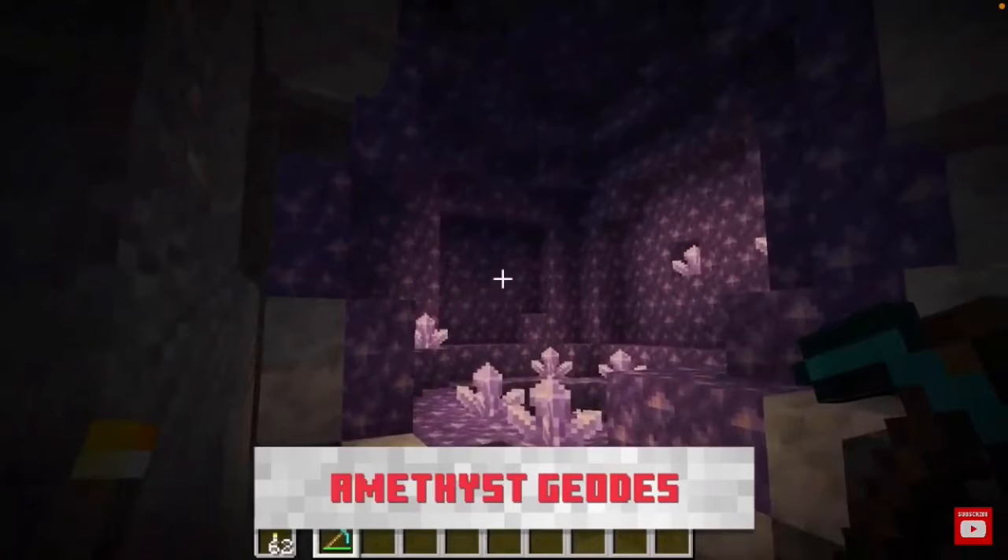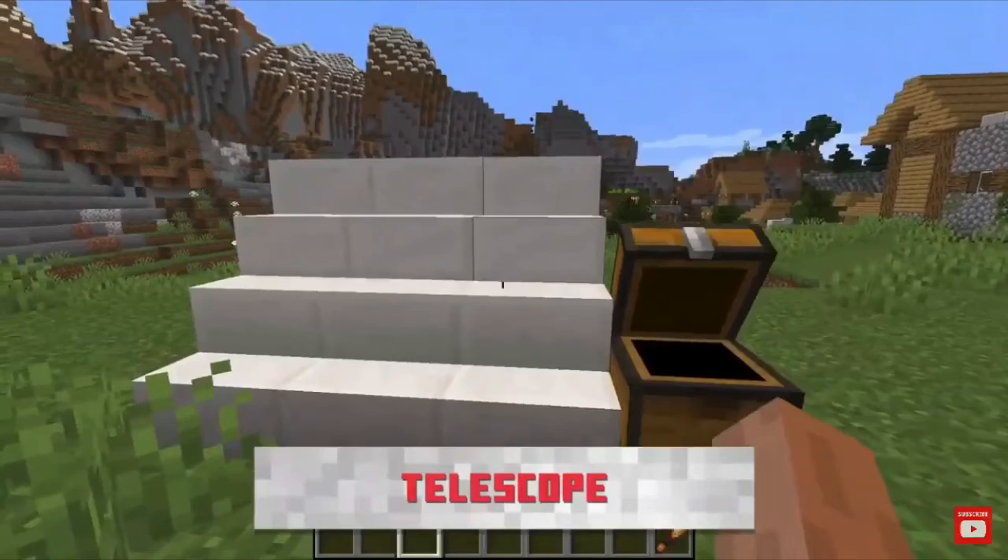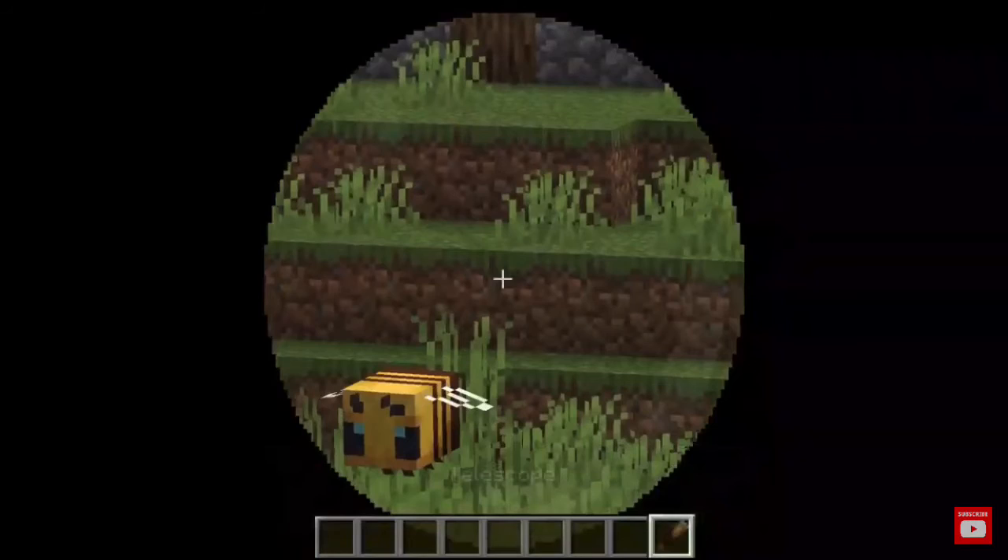Another thing that they announced they would add is amethyst geodes. They're pretty rare. You can find these and use the crystals to craft a telescope where you can zoom in on things.